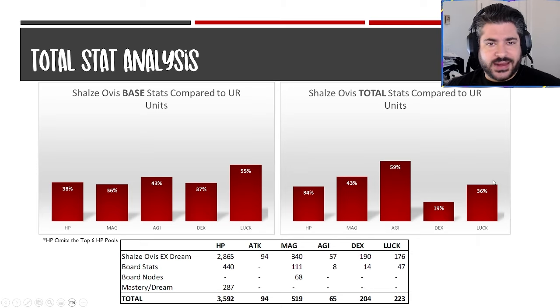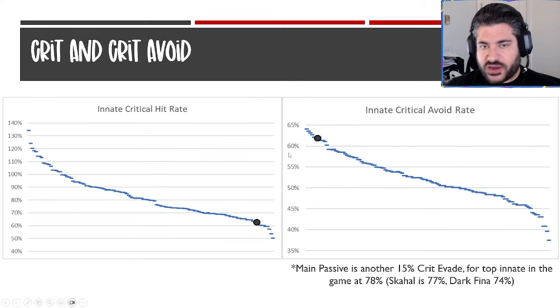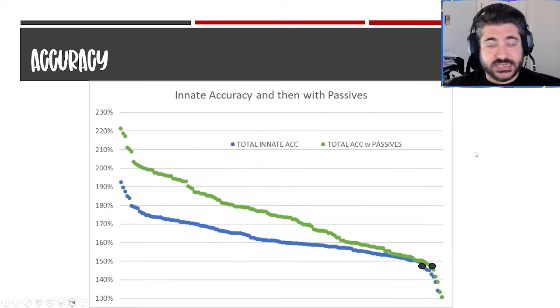From an agility perspective she comes in at 78 base, with a passive that can amplify it to 84 — though that's very debatable whether you'd have it on. Overall agility is basically average when removing that passive. From a crit hit perspective, she's one of the worst in the game. From a crit avoidance perspective though, she naturally starts very high due to the 15% from her mastery ability, and her main passive adds another potential 15%, putting her at the top in the game — only Skahal behind at 77, and Dark Fiend at 74. This is a major part of her survivability throughout her kit.